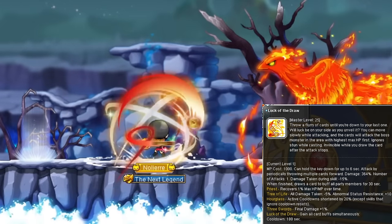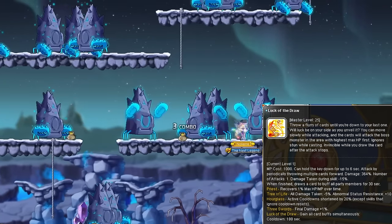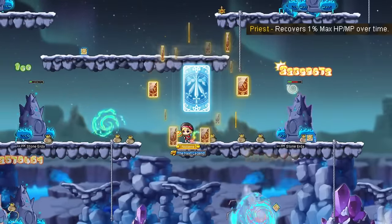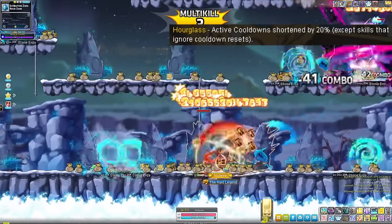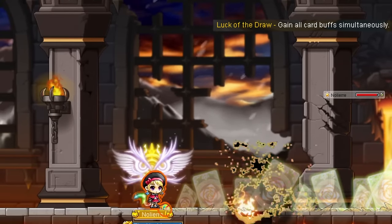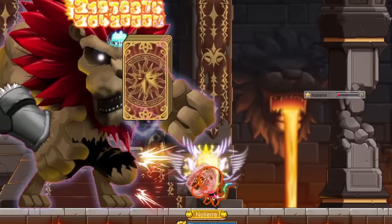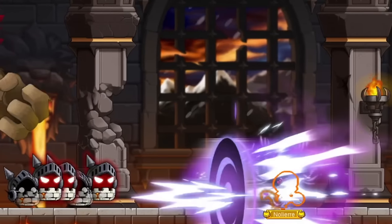Luck of the Draw, also known as Joker, is your burst skill - Phantom's third and final hurricane skill. You simply hold it down as your movement speed slows to a crawl and you whip a flurry of cards all around you. At the end of the duration, you get 1 of 5 random buffs for you and your entire party for 30 seconds: Priest restores HP and MP, Tree of Life reduces damage taken, Hourglass shortens most cooldowns by 20%, 3 Swords gives more final damage, and Luck of the Draw gives all these buffs together. 3 minute cooldown, and it also reduces your damage taken and does great damage within range of an enemy.